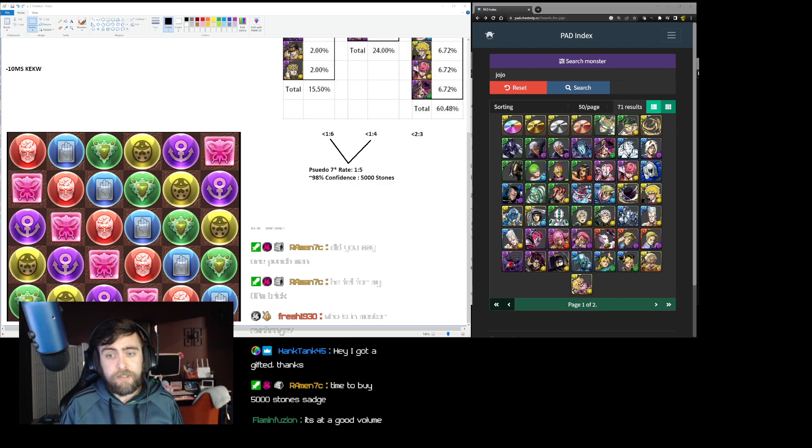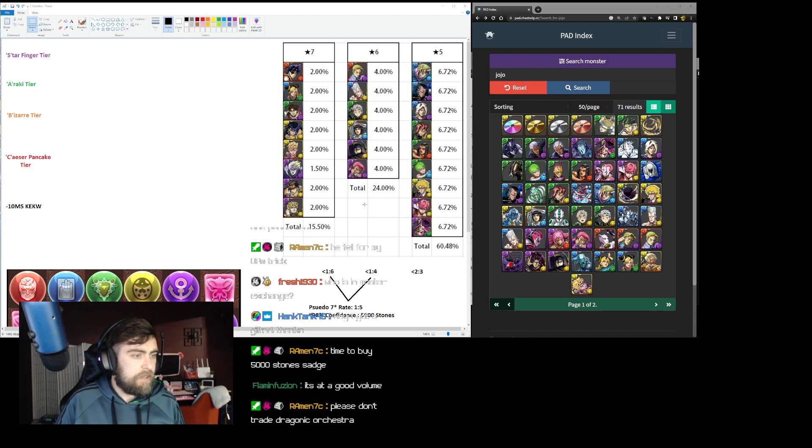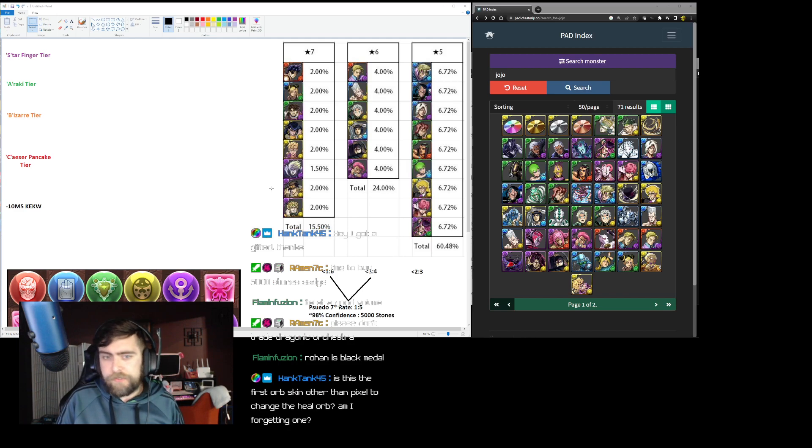With 200 stones you should definitely get one seven star, usually two, and if you get reasonably lucky you'll get enough six stars to maybe trade up for one. I could pull up the exchange rates at the end so we can look. If you're concerned about trading in Draconic Orchestra, that might change your mind — please don't trade Draconic Orchestra, there are a couple good cards in it. Eva on the flute is pretty good.